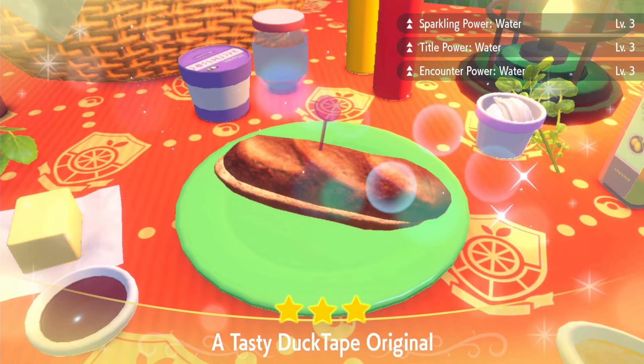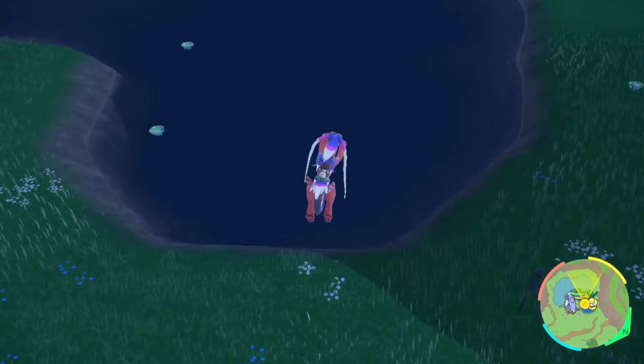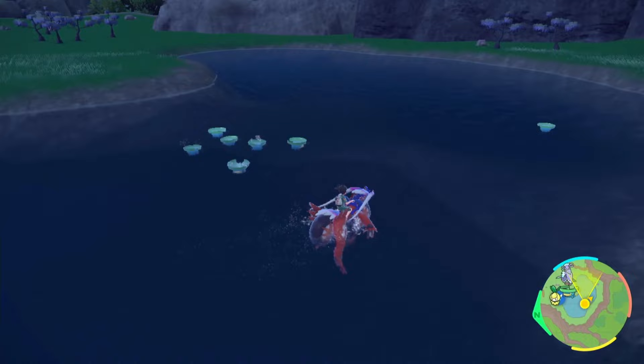When you've made your sandwich, it should say Sparkling Power Water Level 3 and Encounter Power Water Level 3. It doesn't matter which one you make — water or grass. Then just jump in this pool, and as you can see there are loads of Lotads everywhere. You'll get families of them spawning, and this is the only Pokémon that's going to spawn in this lake.